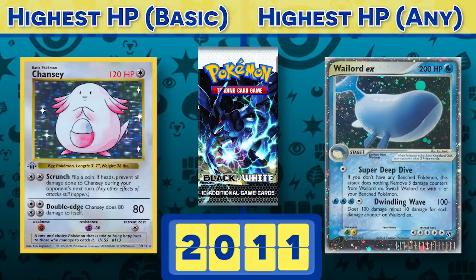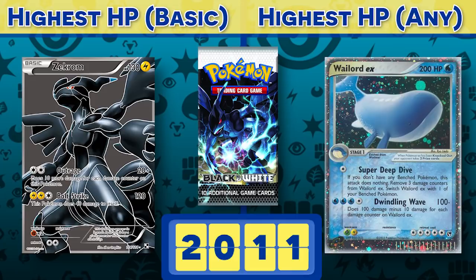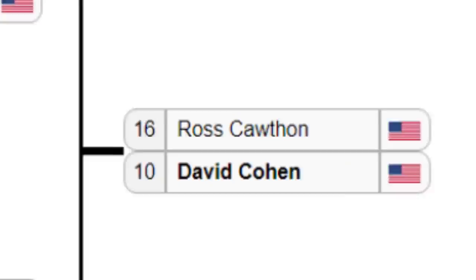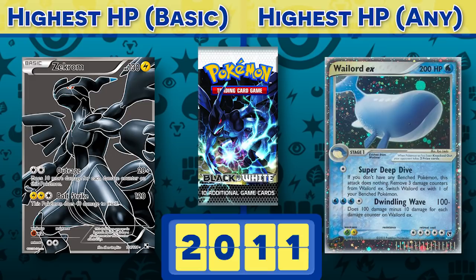It wasn't until Gen 5 that we'd see new ground in the HP arms race. Starting with Black and White, they finally did it — the 120 HP barrier is officially dead for basic Pokémon. The two mascots, Reshiram and Zekrom, are the first 130 HP basics. Not only were these Pokémon big, but they were both good, immediately having a competitive impact on the game and even playing a role in that year's top two World Championship decks. I didn't run any that year — I guess that's why I got top eight.